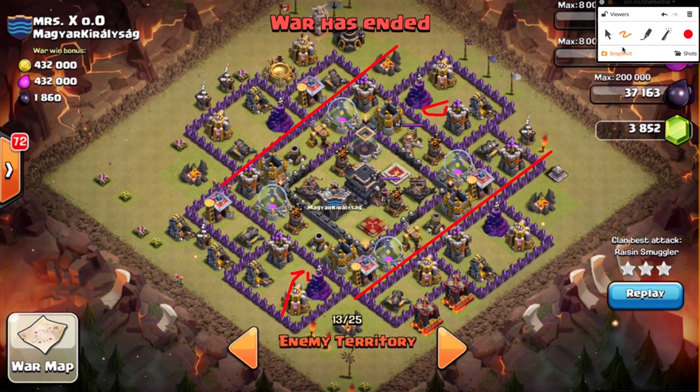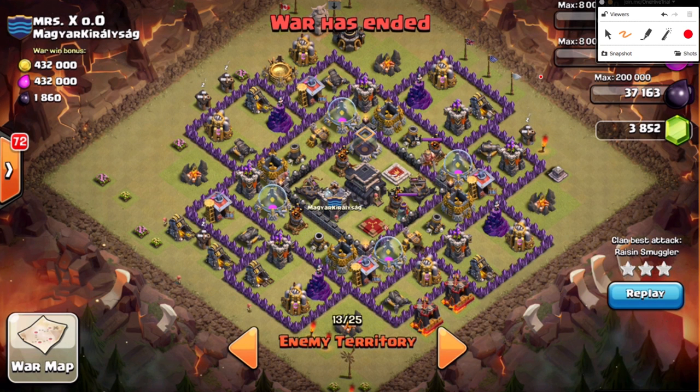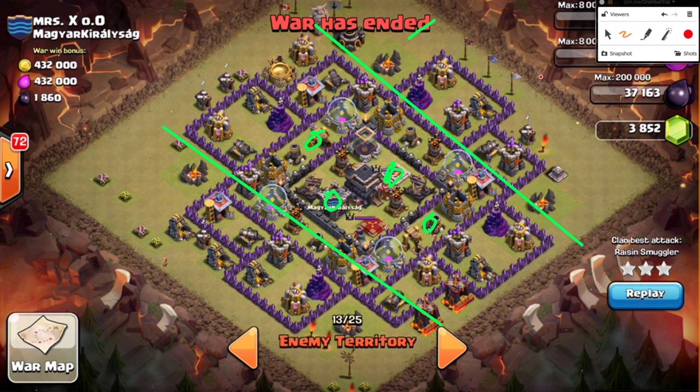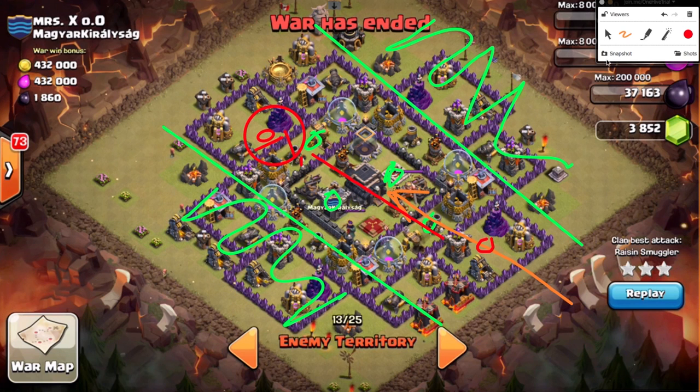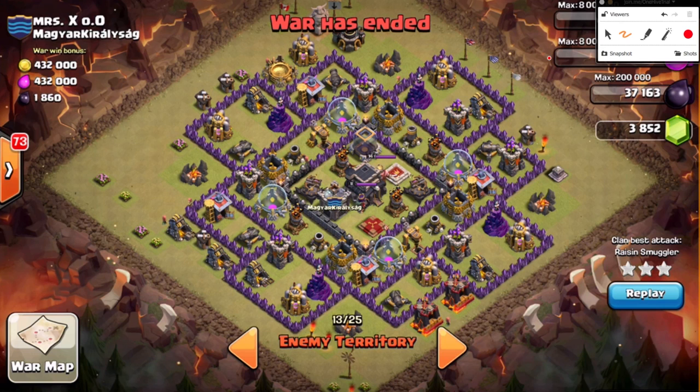Just to reiterate: you clear out these two opposite sides — that leaves one single pathway for your hogs to go up across the middle. You get in, get the queen out, and trigger the bombs in a controlled way. When the hogs end up at the mortar, they go to the wizard tower or cannon and trigger the first bomb; the second one's fine because they'll be healed back to full life. She does an exceptional job. Let's discuss modifications of this base.